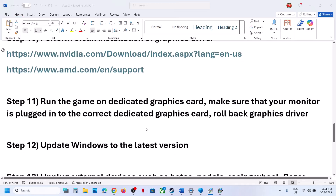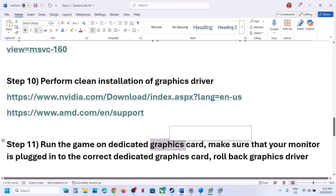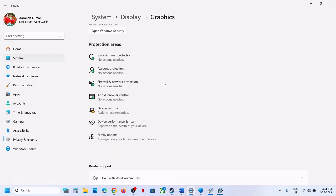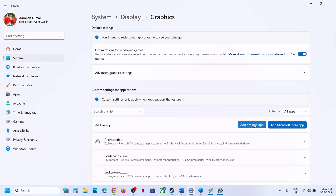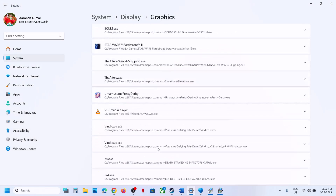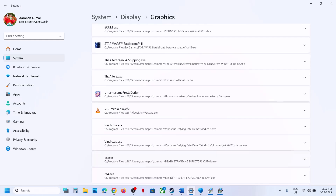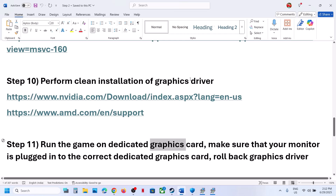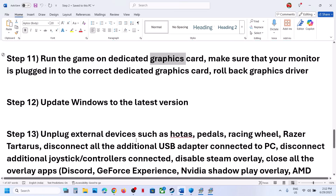The next step is to run the game on the dedicated graphics card. Type Graphics Settings in the Windows search box, click Graphics Settings, click Add Desktop App, navigate to the game installation folder, open the game folder, select the game.exe file, and click Add. Once added, click on the game entry, set the GPU preference to High Performance, launch the game, and check.